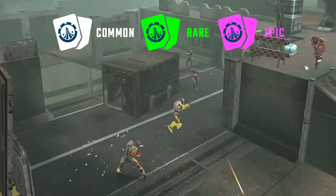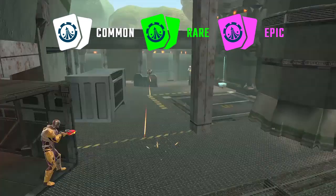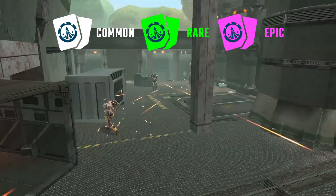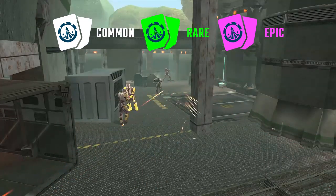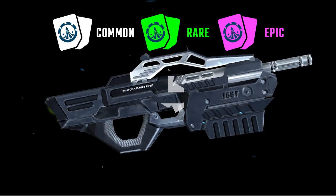With this update, Nova's six models of gun now come in three different classes: Common, Rare, and Epic. All of these provide different functionality, altering the way they play and handle. Unlock each class of weapon by collecting cards and crafting them, then set to work discovering which suits your playstyle.